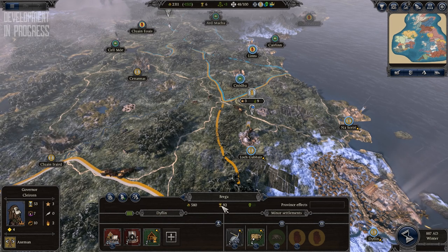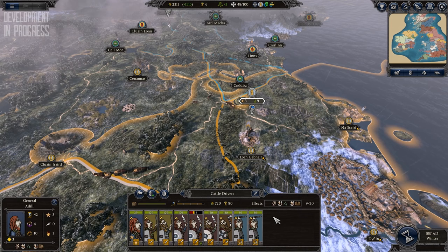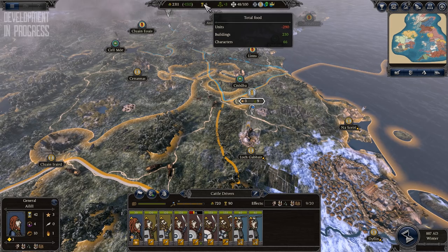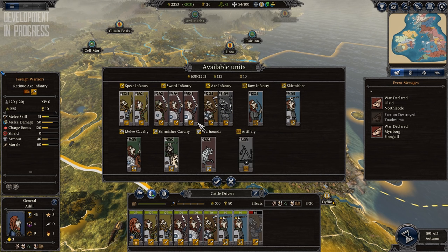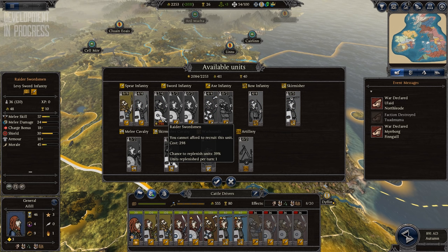You can improve unit replenishment by building granaries, soil terrains, and arenas, all of which have replenishment multipliers. This changes the focus off unit construction to unit replenishment and preservation, placing a far greater value on each unit than in previous Total War games. This also makes wars of attrition far more viable and prevents being able to recruit a huge army within one turn without substantial amounts of food and money.